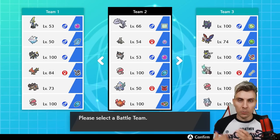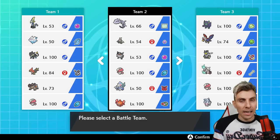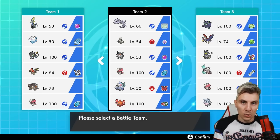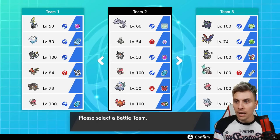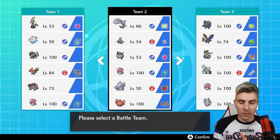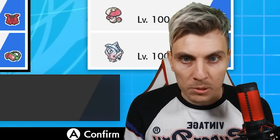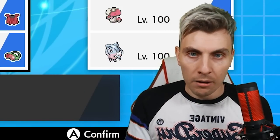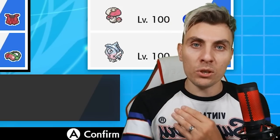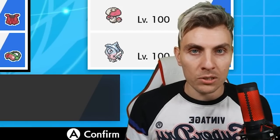Steelix also has Body Press to fall back on when we're not dynamaxed. The rest of the team is a solid Fire-Water-Grass core. Amoonguss gives us redirection, helps set Trick Room, and provides a sleep threat with Spore. Then there's Primarina with Assault Vest and Safety Goggles. There will be a Poké Paste in the description if you want to check the EV spreads and sets, and we'll do a rental code at the end as always.